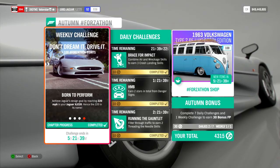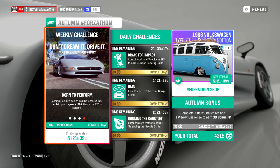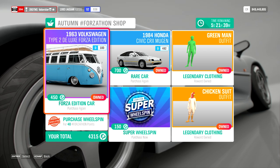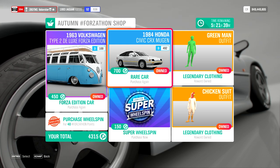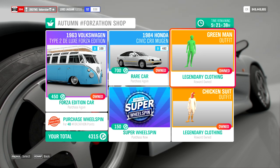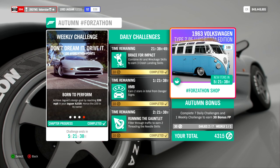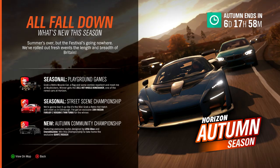So that's it for the weekly challenges. While I was doing that I already got the daily challenges done as well. In the Forzathon shop we get the Volkswagen Type 2 Deluxe Forza Edition — everybody has that, but if you missed it you can get it again, it's a rare car and this is the second time it's appeared. We also get a green man outfit, a chicken suit, a super wheel spin, and a normal wheel spin.